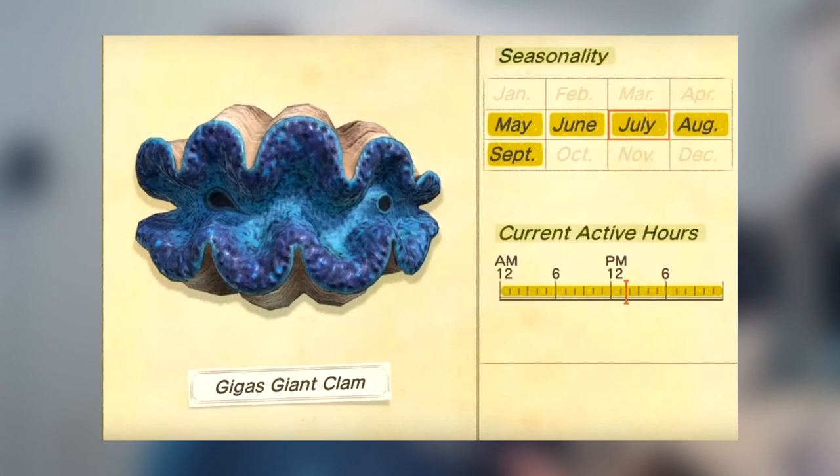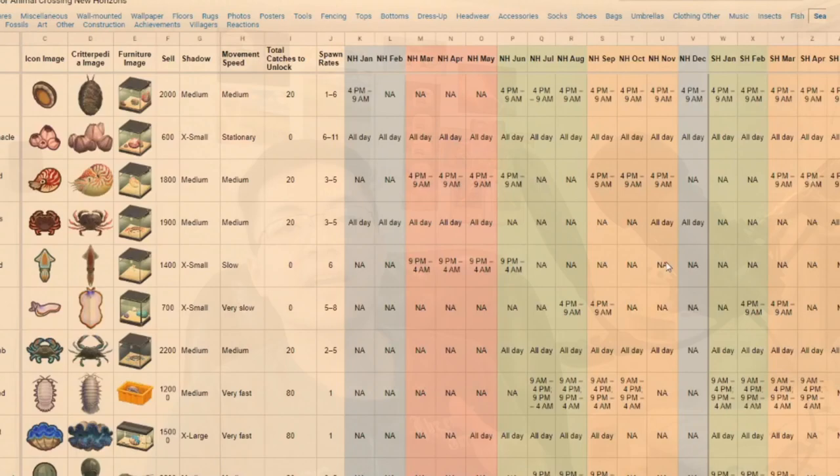In my Critter Guide video, I recommended 9am to 4pm in May for the North, and in November for the South. These recommended times are not just the critter availability, but instead the time and month where they have the highest chance of spawning. So how did I find this time frame? Let's start with the spawning time and months of the Gigas Giant Clam, which is all day from May to September. From that, I can start narrowing the spawning pool. Step 1: take out all the critters that do not spawn in those corresponding months — May to September. And step 2: figure out which of these 5 months has the least number of critters spawning.